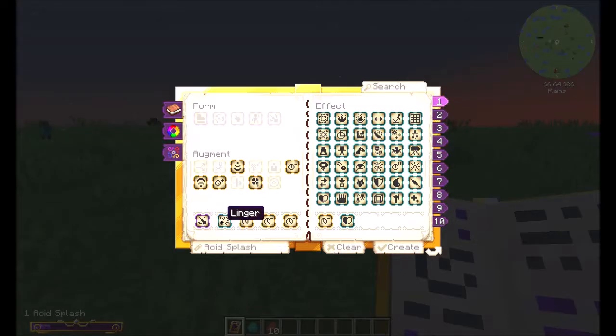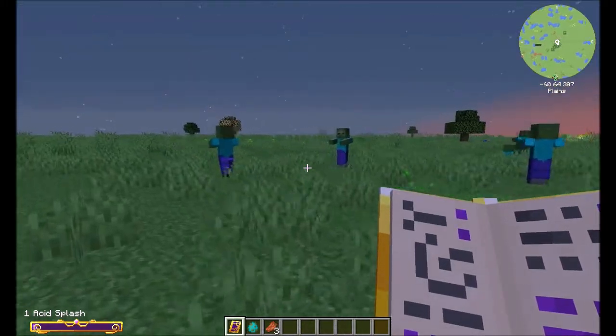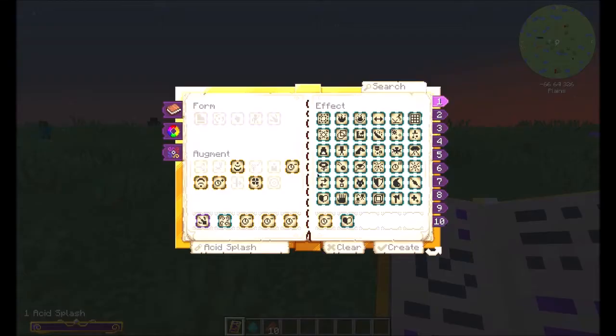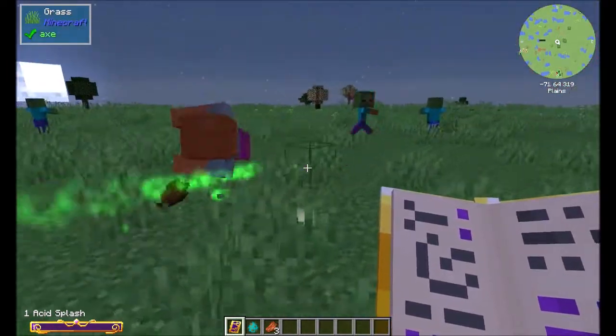For this spell we're going to use projectile, lingering with duration down times three, and then harm. We're also going to dye it green. This will cause the harm effect to go across enemies in a small area and they will take 2.5 damage.